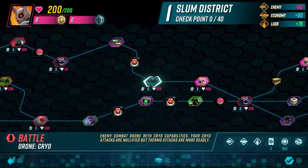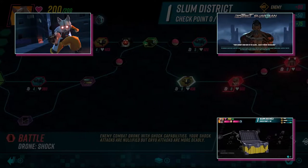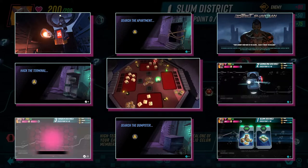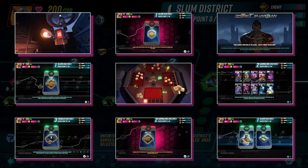Each new run generates a fresh layout where you'll battle enemies, unlock rewards, fight bosses, tackle dilemmas, trigger events, and, if you make it to the gambling district, even take part in a game of Bakushi — Neo Tokyo's favourite pastime.